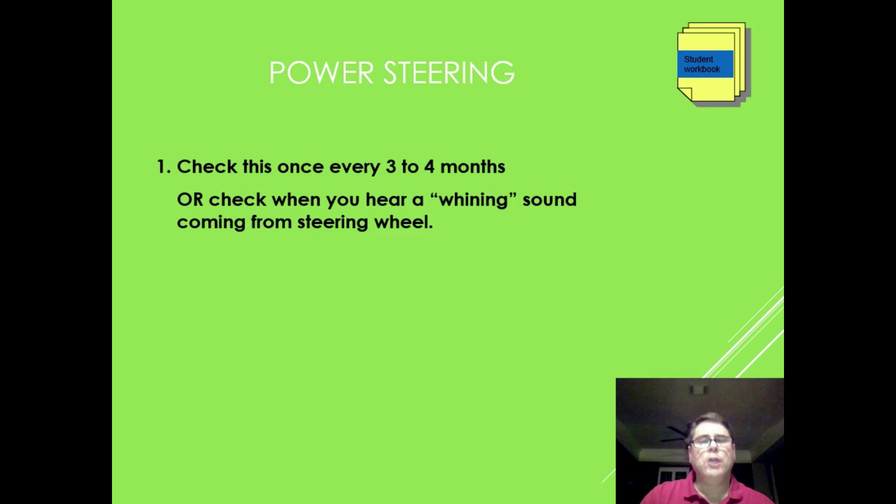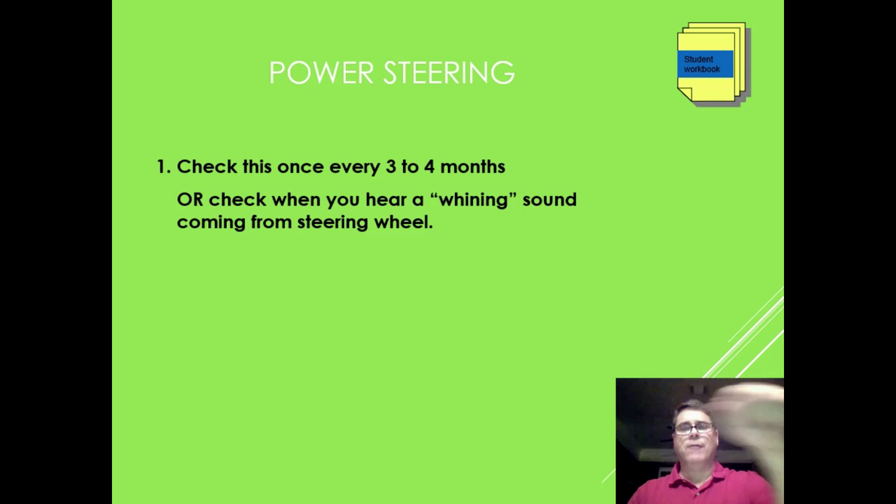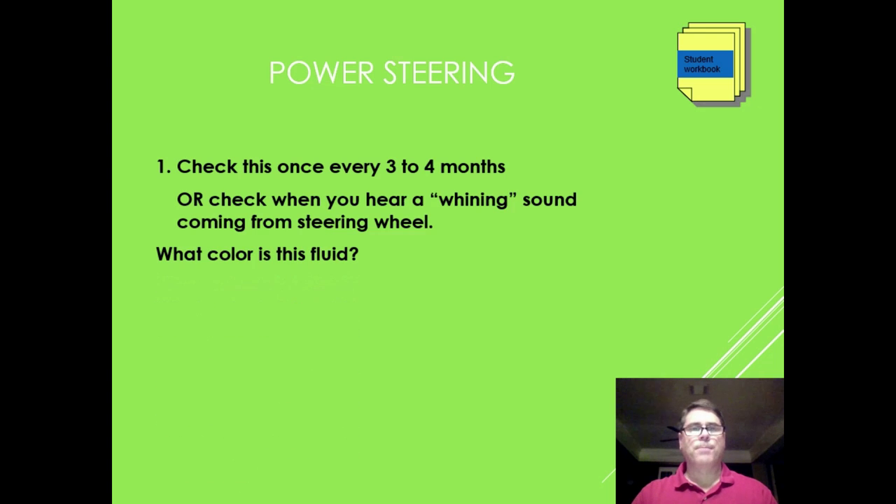Power steering fluid: check it about every three to four months. You really only need to check it urgently when you turn the steering wheel and hear a whining sound — that means the fluid is low and you need to add more. The color of power steering fluid is clear. Flush it about every 60,000 miles.